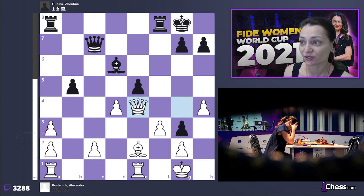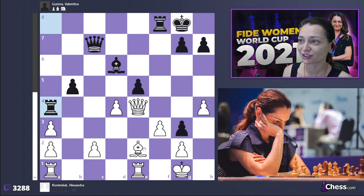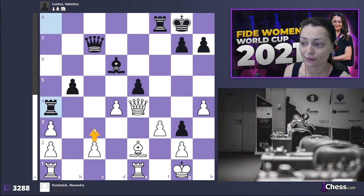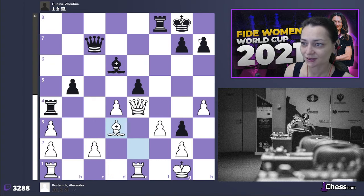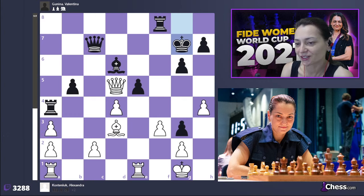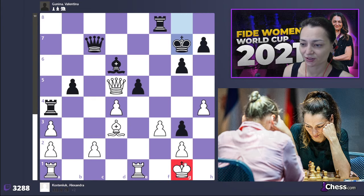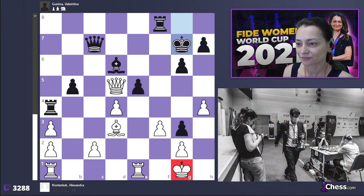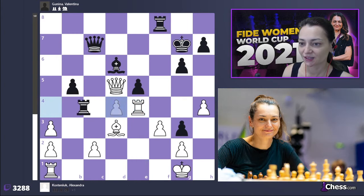Instead of rook d3, I played queen to e4, which is unfortunately not correct. The wrong idea was to play queen d5 — she played rook a4, and here I should have found the c3 move, which is almost impossible to find, or even rook a2 d1 would probably have been better. But the mate is here, the check is here, and suddenly the position becomes very difficult to defend because my king is suddenly very weak.